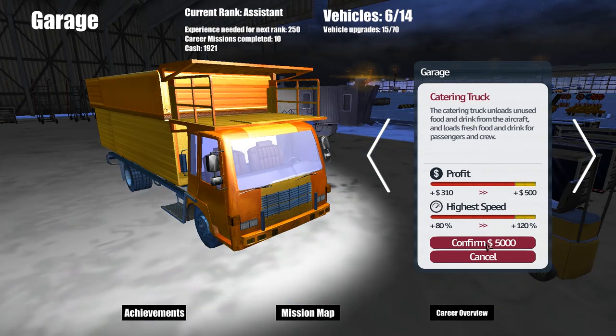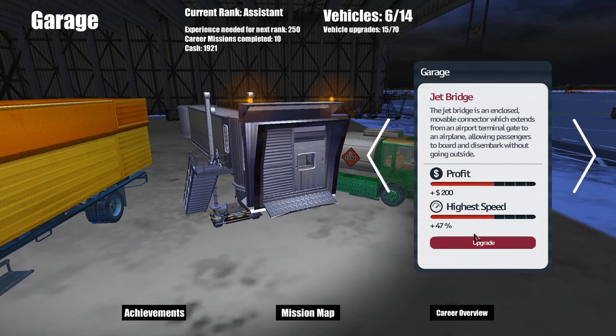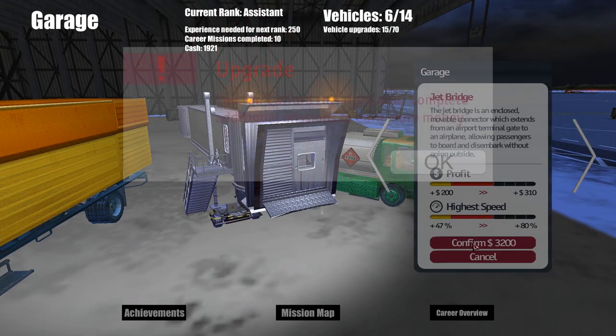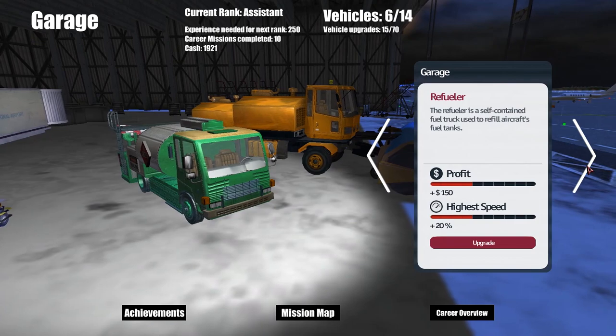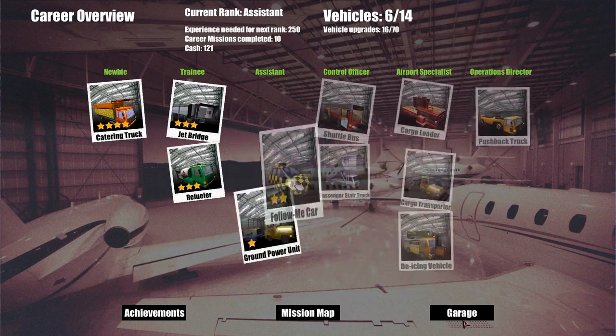Confirm. What should we do? Go back to a different vehicle — we'll go with the jet bridge. Oh wait, we don't have enough money. Got the refueler. Career overview — sorry, mission map is where we want to be.